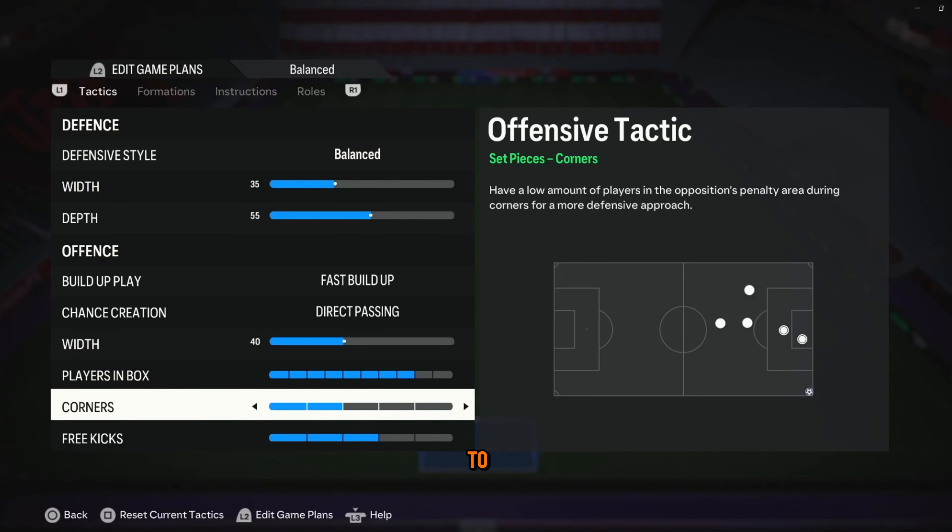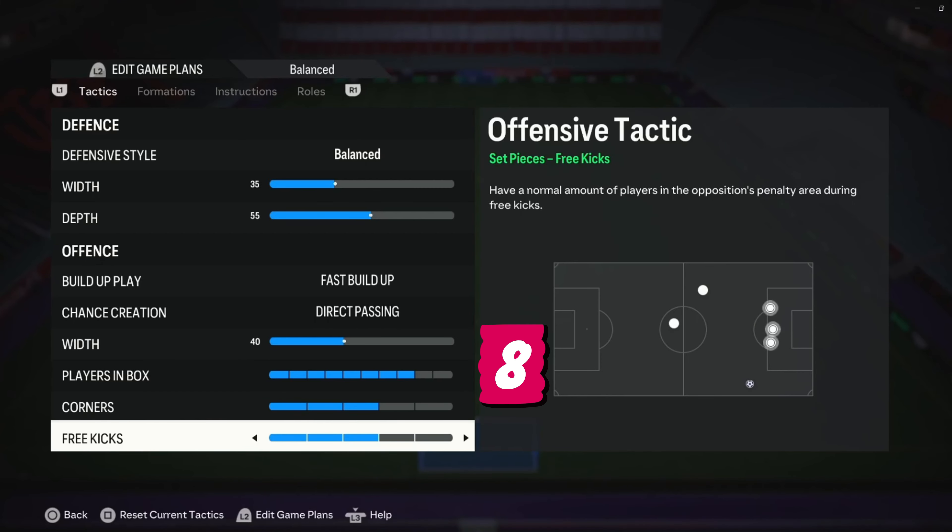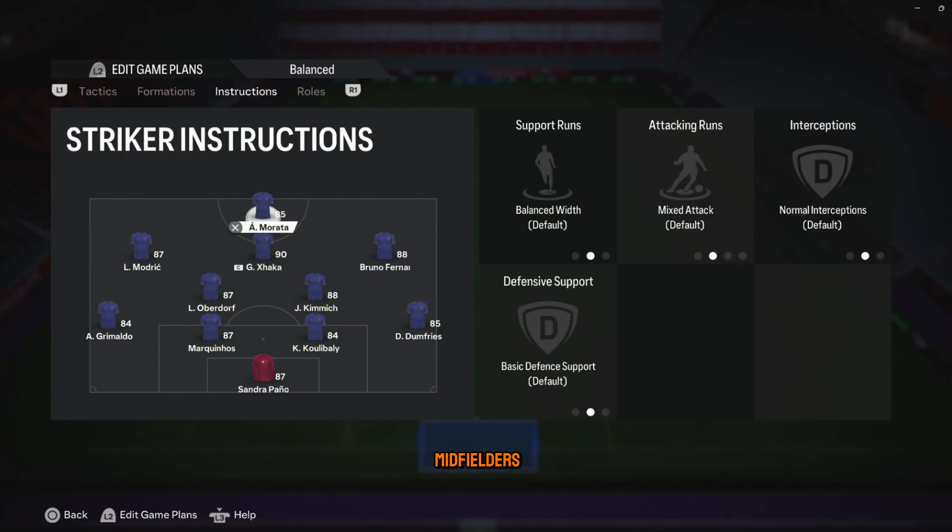You want that whole box to be filled with your players. Go all the way up until there's only two left. I don't want to count all those squares. Corner and free kick can be three each. Three is enough for your three midfielders and the striker.